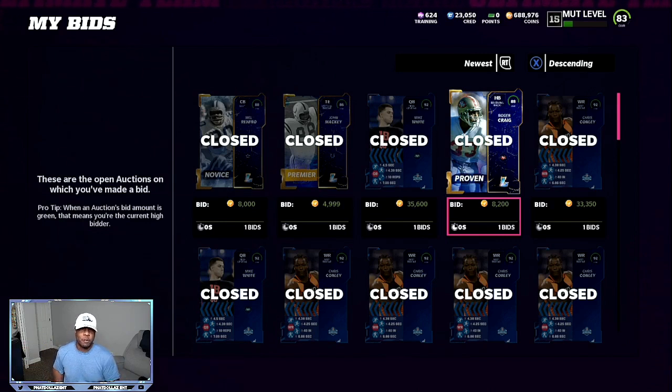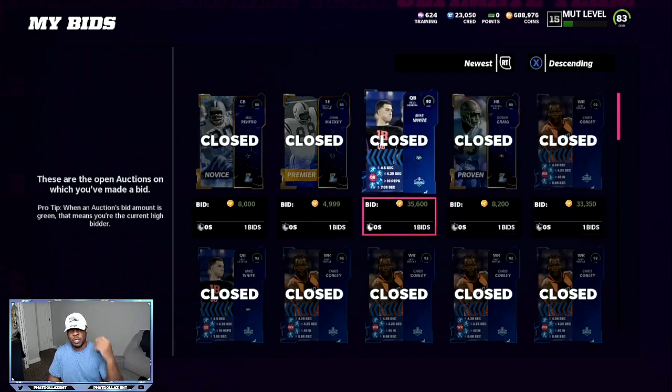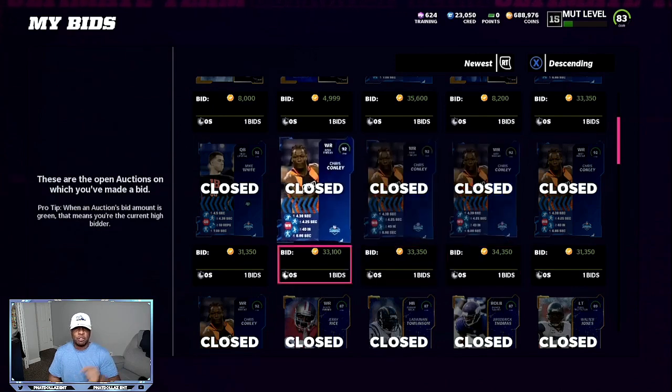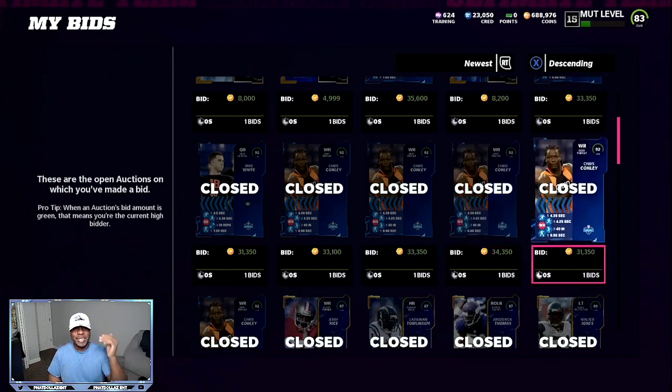The first thing we're going to do is snipe the 92 overall combine players. You want to get them for 35,000 coins or less given how the market is right now. You can see cards going for 35,000, 33,000, 31,000, 34,000 — all under 35,000. Getting them under that price helps your overall cost. In total you're going to need about 265k, and you'll need to be patient on the market — about 8 to 10 minutes. You want to get at least eight 92 overalls.